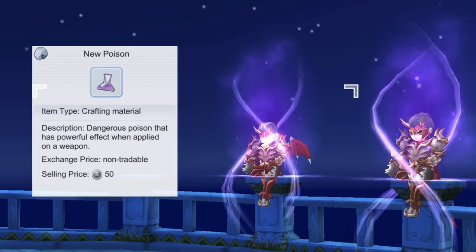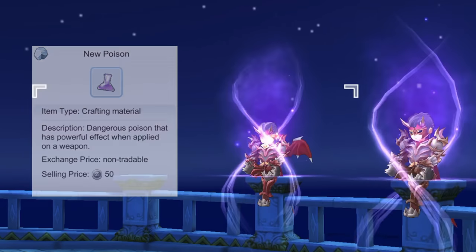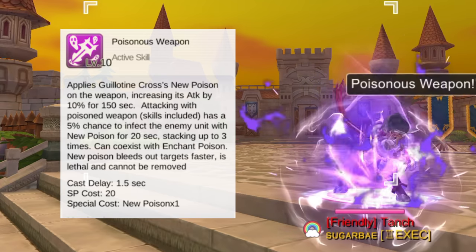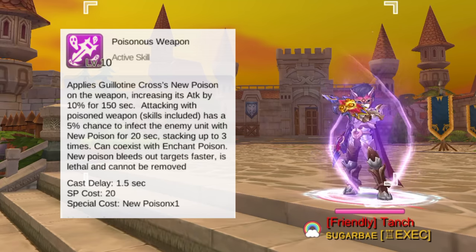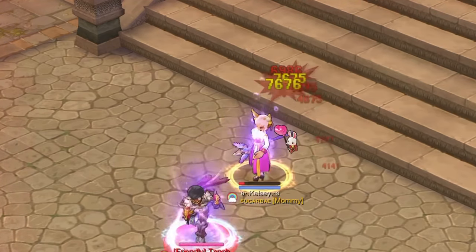Let's start with the skills based on the new Poison, which is a poison item exclusively used by the Guillotine Cross. Its effect is that it would bleed out targets faster, plus it cannot be cured by Panacea. First, Poisonous Weapon is an active buff which applies the new Poison on the weapon, increasing attack by 10% for 150 seconds at skill level 10. Attacking with the Poisoned Weapon has a 5% chance to inflict the enemy with new Poison for 20 seconds. This can stack up to 3 times and can co-exist with Enchant Poison. Note that the new Poison bleeds out the target faster, is lethal, and cannot be removed by Panacea. As we can see here, upon activating Poisonous Weapon, we have a chance to inflict the new Poison on a target enemy.